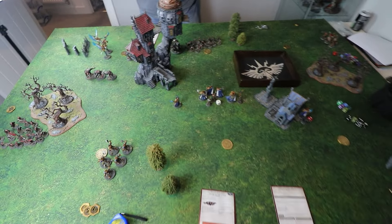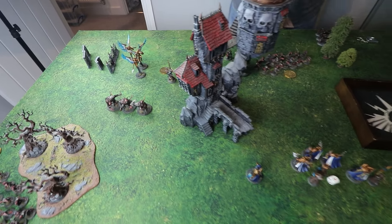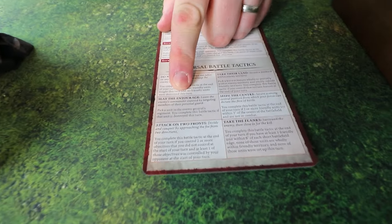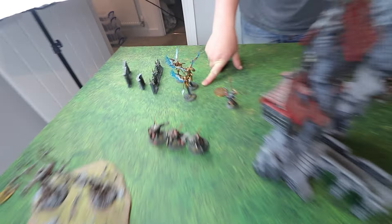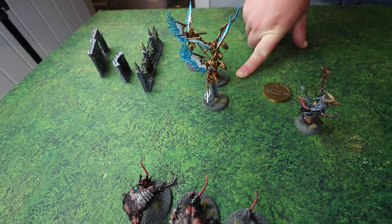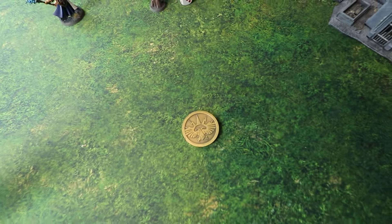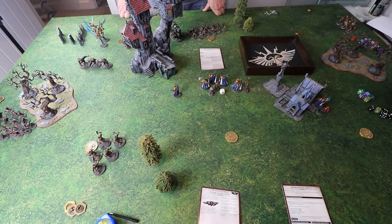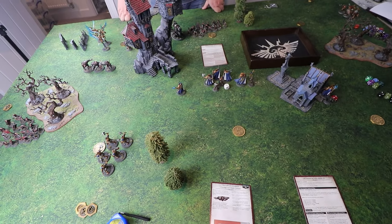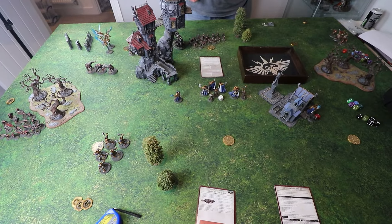Dave starts his first turn of 4th edition very excited. He picks the battle tactic Slay the Entourage — a cool new one where you pick a unit from your opponent's general's regiment; he picks the Prosecutors. Matt picks this same objective as primary since he thinks it's safer if Dave teleports units there. Dave also has a wizard with spells — his Grey Seer will cast Skitterleet, which needs a six.